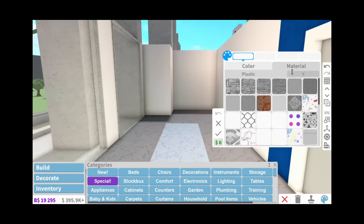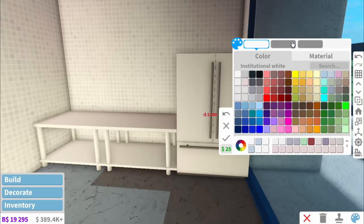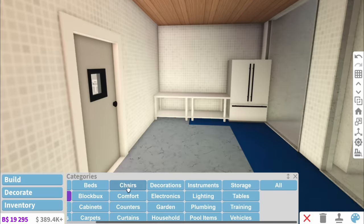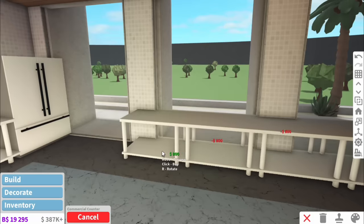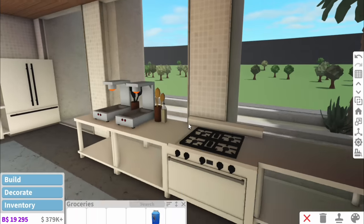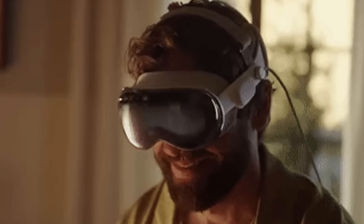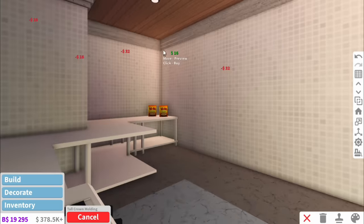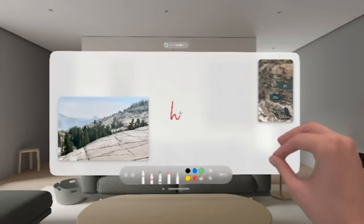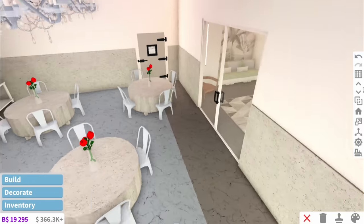Now we've got to do the kitchen, which is going to be simple as salami. These are honestly the counters that they have in industrial kitchens. Then the fridge — we're only going to have one fridge because we ain't storing any frozen food in here; we are only cooking fresh food. This kitchen looks so futuristic. Speaking of the future, have you seen the new Apple Vision Pro? I have been hooked on the reviews. It's like an iPhone that goes through your eyeballs — it's insane. But anyway, the kitchen is done, which means all you have left to do is the hotel rooms.